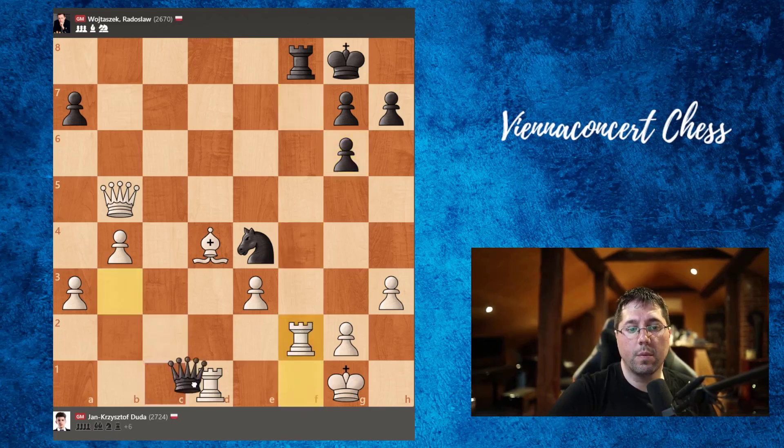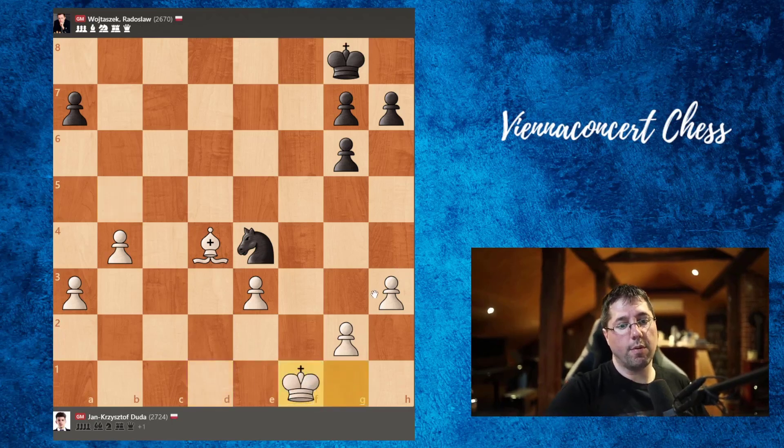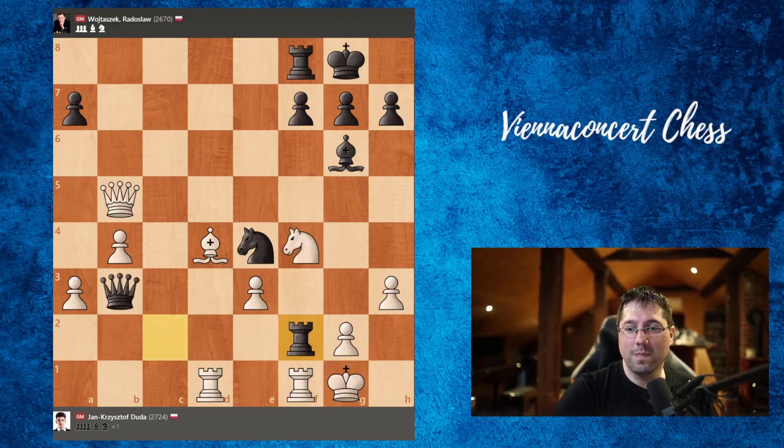Now we cover, and rook takes, queen takes rook, and we can take like this — this is a winning position for white because we are one pawn up. So rook takes f2, queen takes, rook f1.